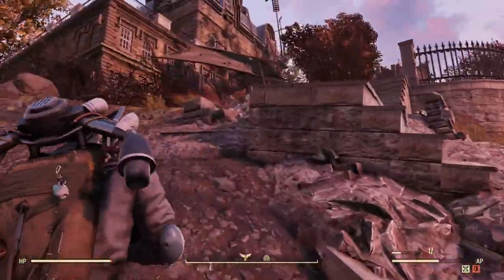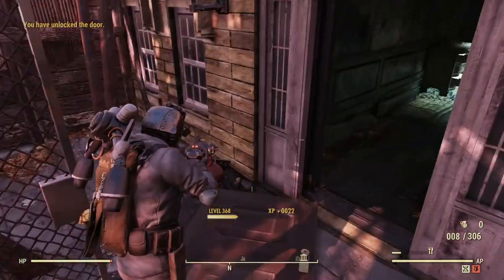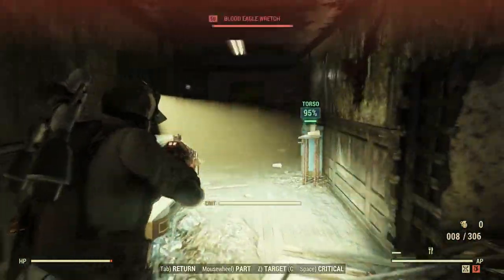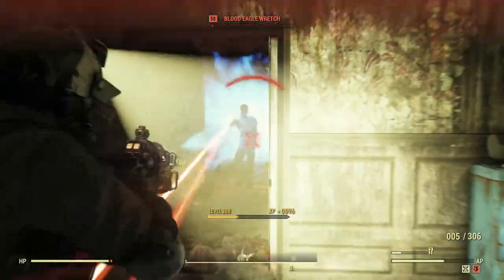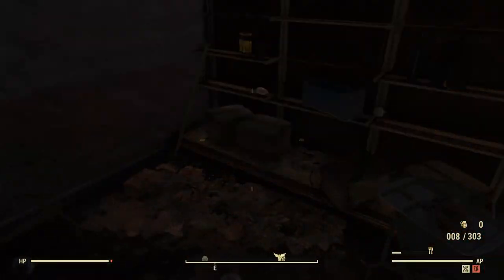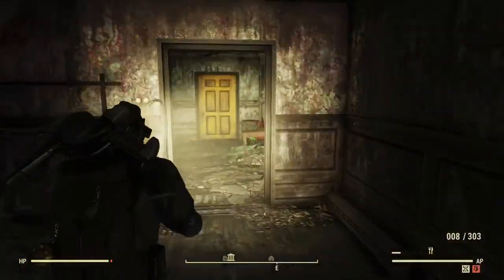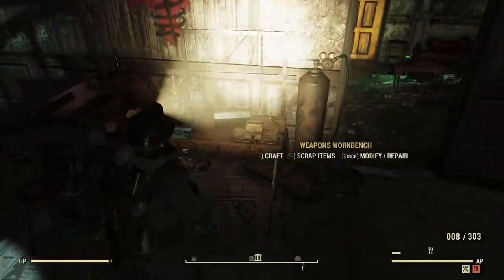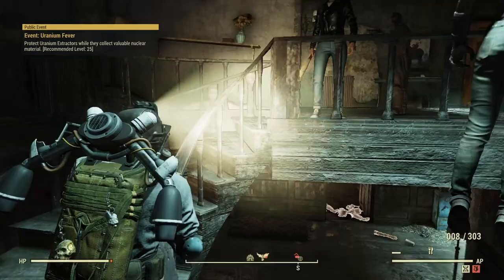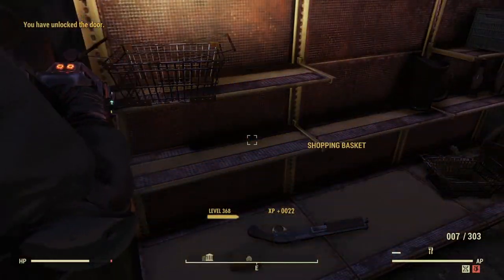There's a bobblehead right there! I hear another one — what's upstairs? I hear you, I'm coming. There's usually nothing in these two rooms, but this is nice, especially if you're low level, because there's a workbench here where you can scrap a bunch of stuff if you need to save space.